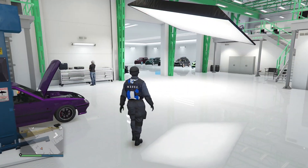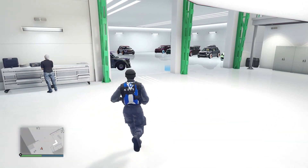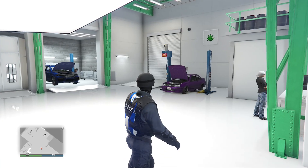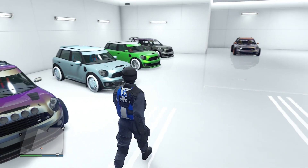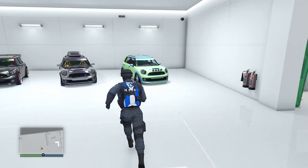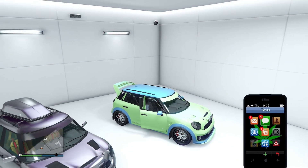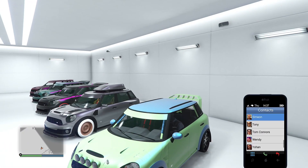Once you make your way to the auto shop, pretty simple — you need to hop in the car that you want to transfer the mods on, and you need one of the auto shop vehicles. Hop in, open up your phone, call Tony, and request the job.